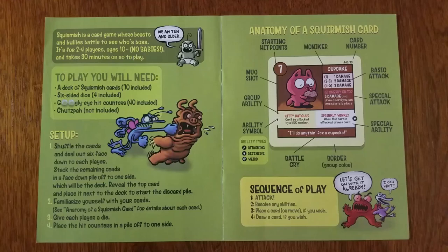Down at the bottom here is the battle cry of this card, which is what you say to get a plus one to your attack the first time you're attacking with that card. So if this card says 'I'll do anything for a cupcake,' and you say that when you attack with it, then you'll get plus one healing or plus one damage to your attack.